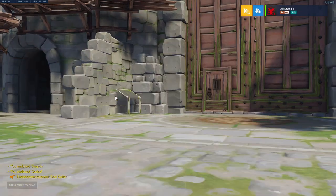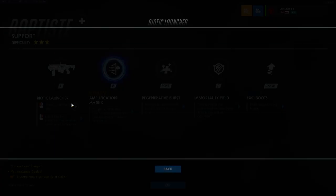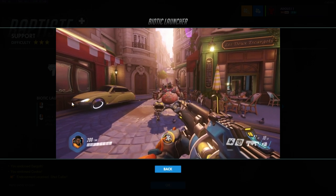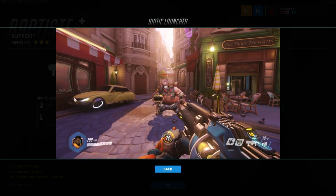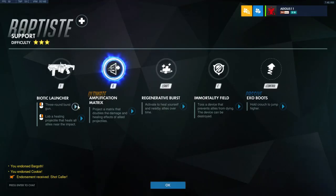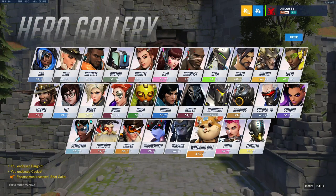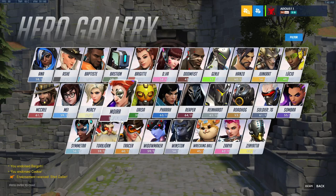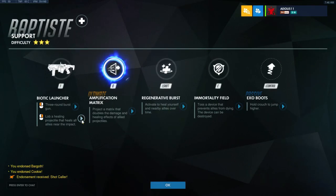We're going to go to the Healer gallery and press F1. He's got his Biotic Launcher. His primary, his left click, is just his regular gun. As you can see, it doesn't do a whole lot of damage. You primarily won't be using this anyways — it's really only good for finishing off a few heroes. I find it mainly useful when you're being assaulted by something like a Torbjorn. It really doesn't do enough to make it worthwhile, but it is a little bit of your DPS.